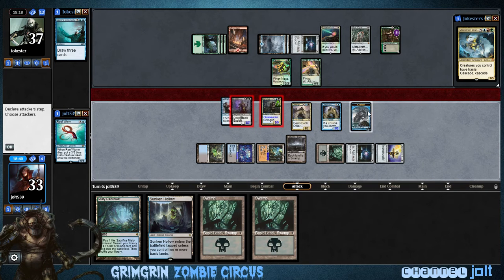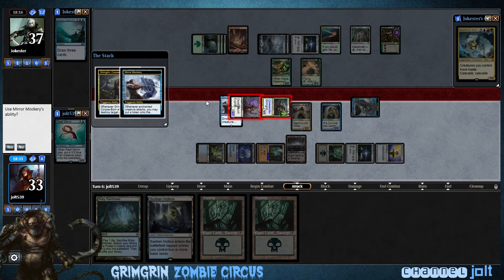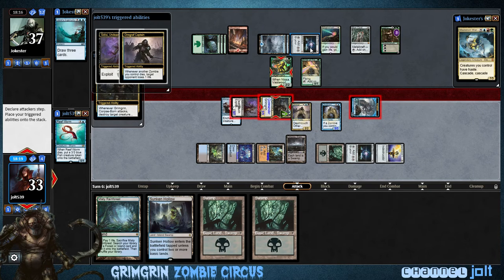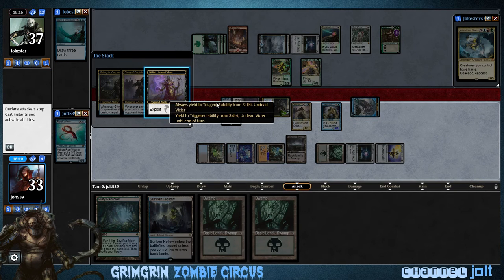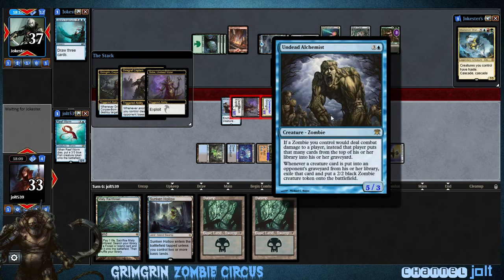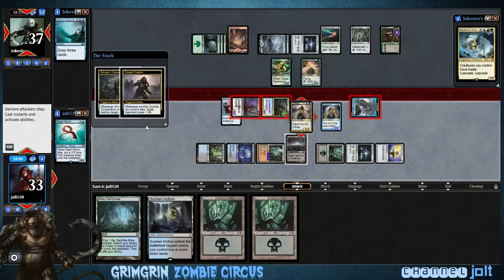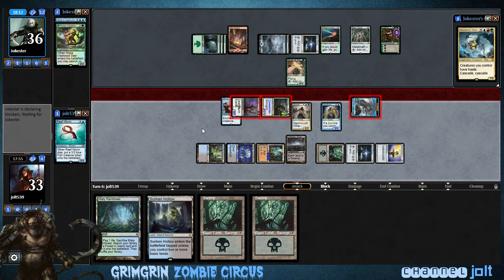We're going to swing in, blow up his Nissa. Swing in with Sidisi, Grimgrin, and the Kraken — it's face time. So we're going to get the Grimgrin activation on Nissa. We're going to exploit. Oh yeah, I forgot she's legendary — I'm sorry guys, I didn't mean to do that. I like to keep clean type magic. We'll keep this one right here. We still get the exploit activation. Let's wait until we get into some zombies — it still works okay. I got a little ahead of myself. Hopefully we get some zombies off that Undead Alchemist.